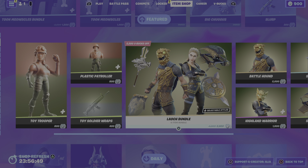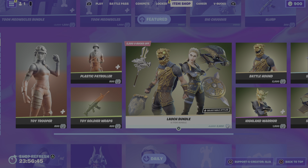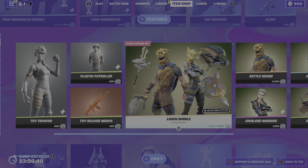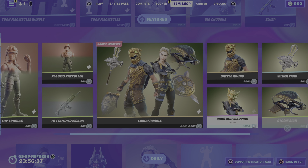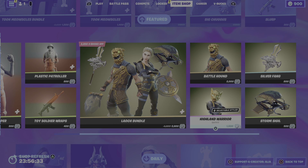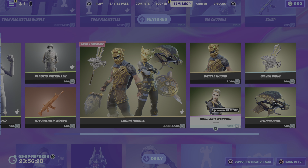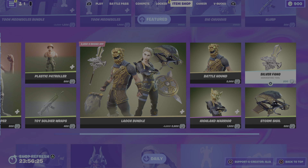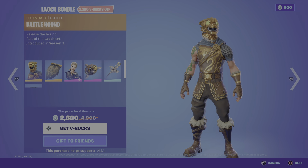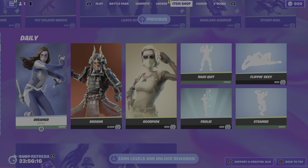Moving on, we have the return of the Loch bundle — I never know how to pronounce it. We've got the legendary Battle Hound skin and the female Highland Warrior, who has a style option with a helmet on or off. We have a glider and harvesting tool — pretty OG at this point. When did it come out? OG Season 3 — can't get any more OG than that.